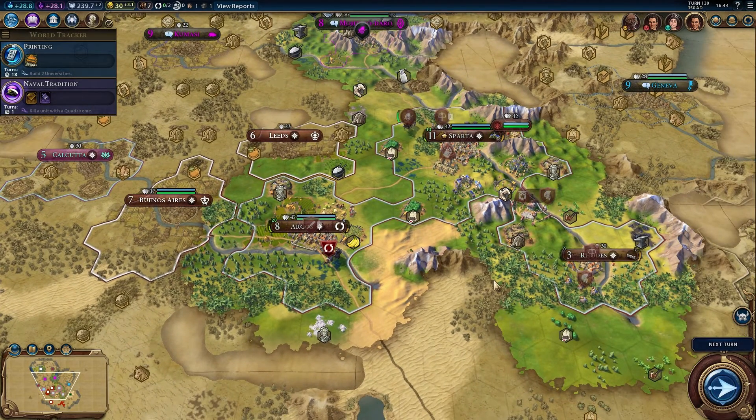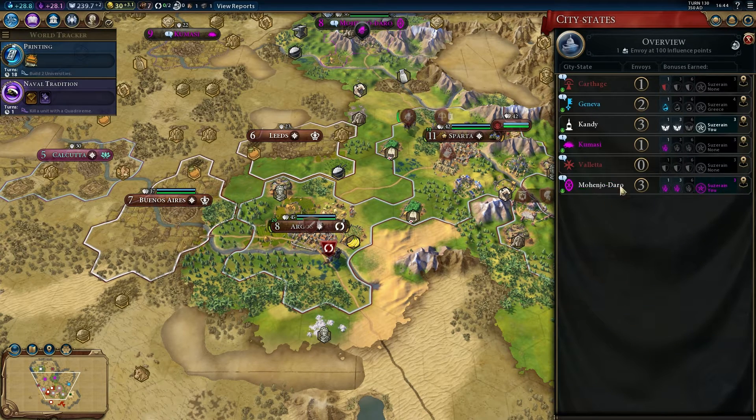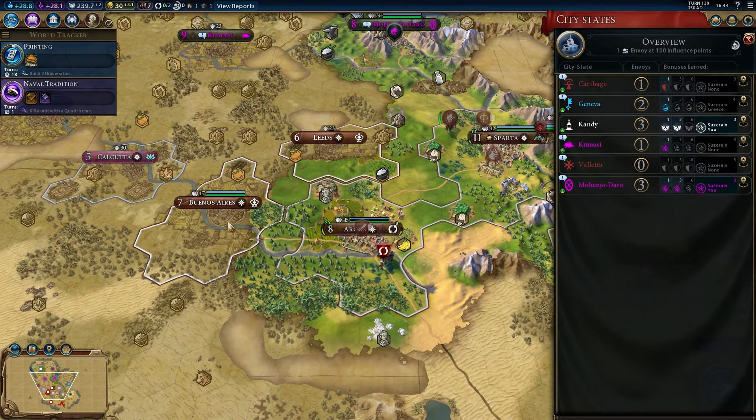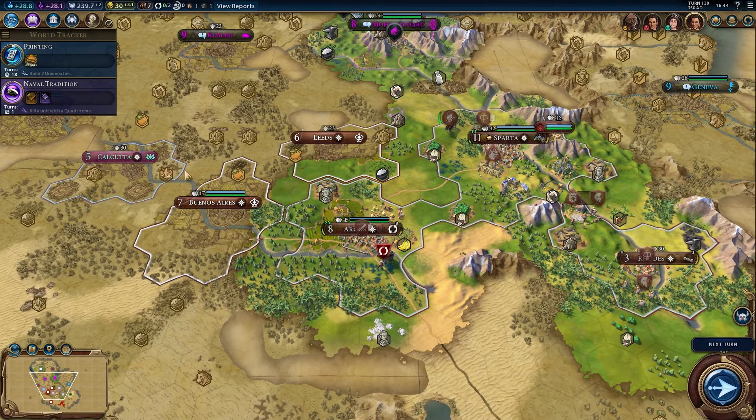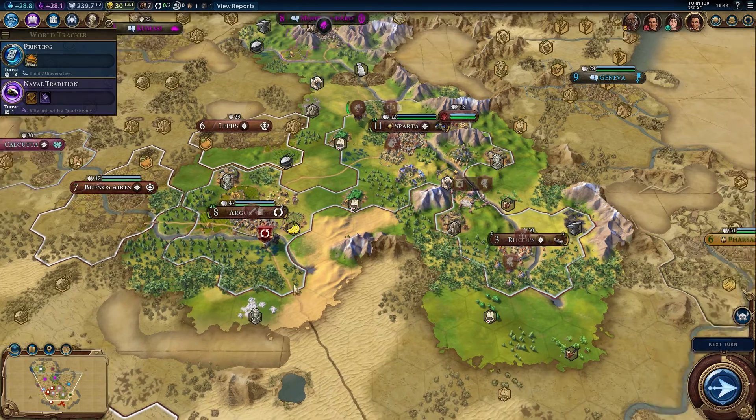One thing that I really mind about the new Civilization is that the diplomacy is still fairly shallow. For example, I had three envoys to Buenos Aires when England declared war. And there was no option for me to negotiate peace or enforce England to make peace with the city-state.